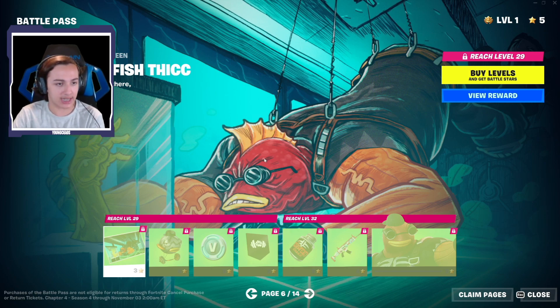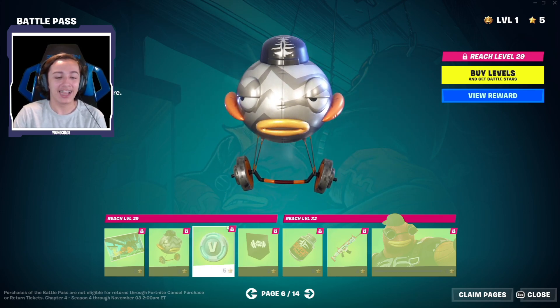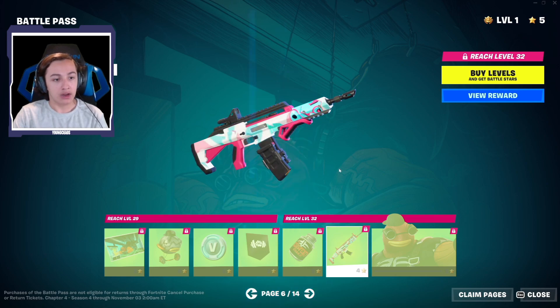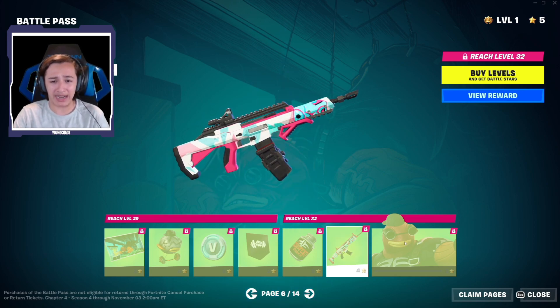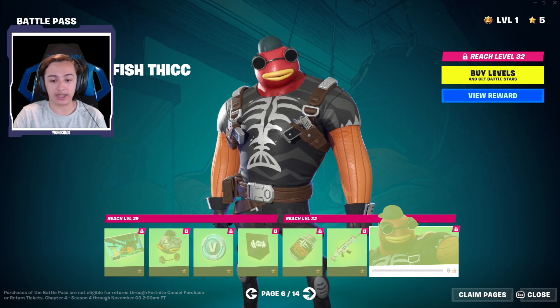Finn Dictator Fish-Thick — this is a different style. Loading screen for this one, and Fish-Thick-cation — a pretty awkward looking glider. 100 V-Bucks, another banner icon. This is another style for the backbling — Coral Crush, once again with that weird looking red extended magazine weapon. Finn Dictator Fish-Thick — pretty nice there. We saw this one also in the trailer.